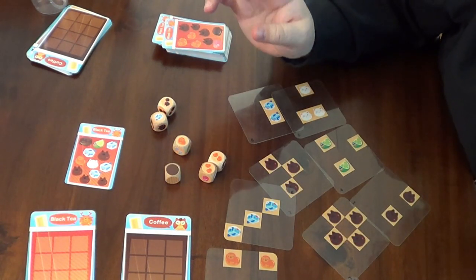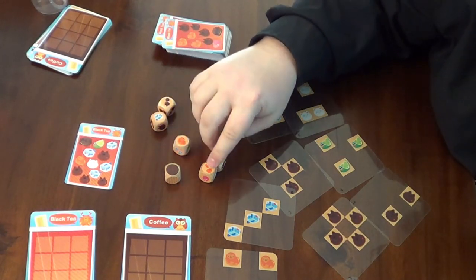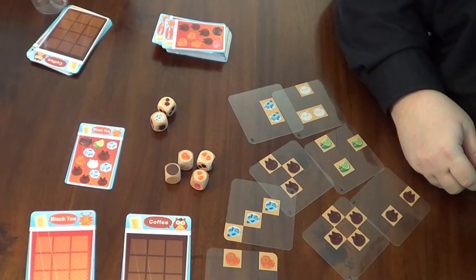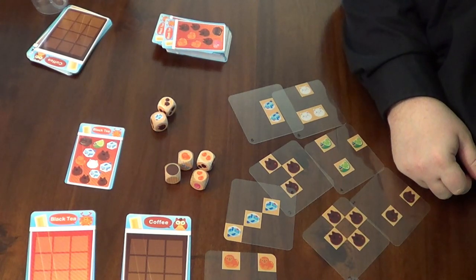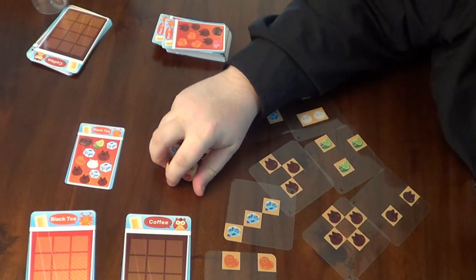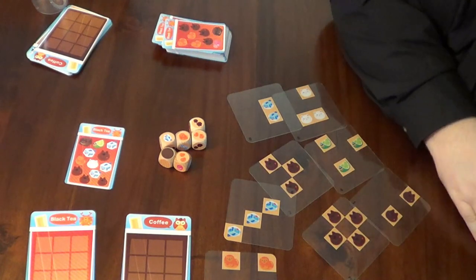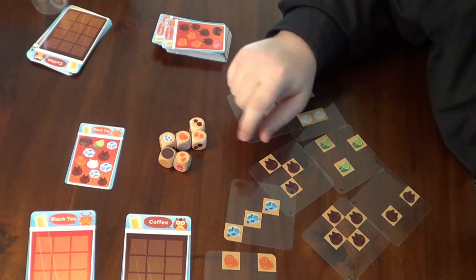The only thing to watch out for is you can sometimes get an impossible drink to make. In this case, you're trying to get five of these — no idea what ingredient that is, I was calling them jelly bellies. If you get something like this, you just need to re-roll. But that doesn't happen very often — in our three play sessions, me and my nephew only had this happen once.